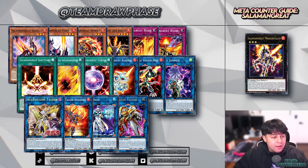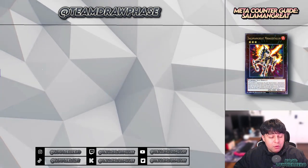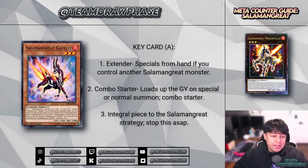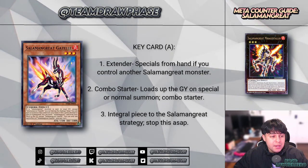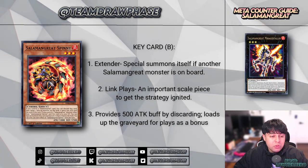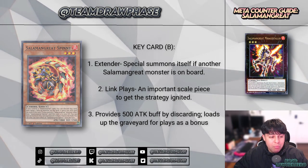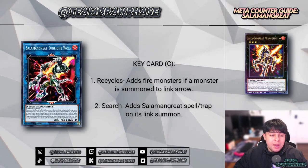The deck excels at establishing a board with layered interruptions and maintaining that board through recycling and retrieval effects. Notable key cards for the Salamangreat strategy include Gazelle, a central piece to the deck's engine — Gazelle facilitates board setups by sending crucial Salamangreat cards to the graveyard when summoned. Spinny is another primary combo starter, whose graveyard summoning capability works seamlessly with Gazelle to build the board.